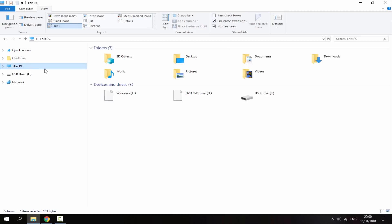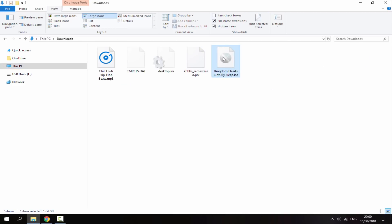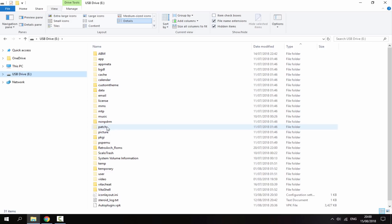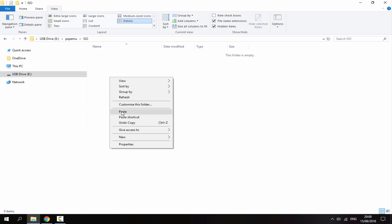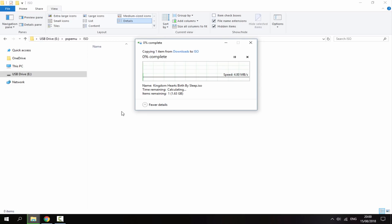I'm also going to copy my game across — here's my Kingdom Hearts ISO. I'm going to copy it into the psp/emu/iso folder and wait for it to finish copying. Once that's done, I'll show you guys how the controls are a lot better.